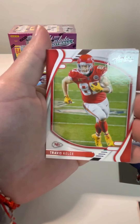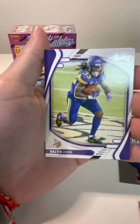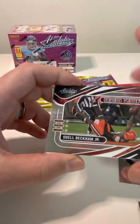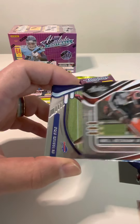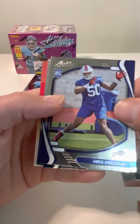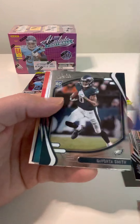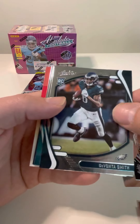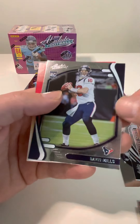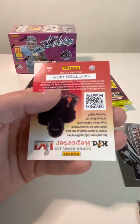Miles Garrett, Travis Kelce, Dalvin Cook. And then we have another insert — this is the Red Zone insert, OBJ. And then we got our rookies: Greg Rousseau — I believe he went to Miami — Devontae, Javon Holland, and Davis Mills.